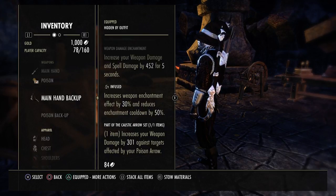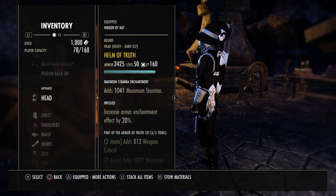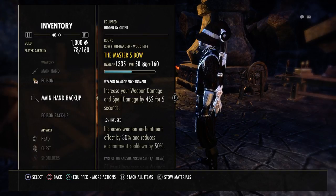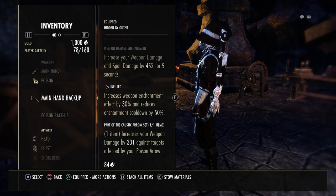After the Poison Inject — cloak, go into Surprise Attack, Incap, do whatever. Or if you are getting pressure, try to get that roll dodge first on the front bar, then go in for the Surprise Attack. Either way, even if you don't have the weapon damage enchant channeled, you still have the caustic arrow.